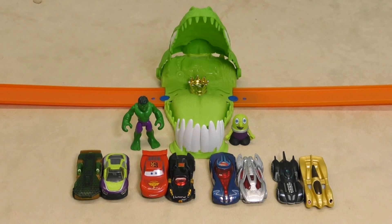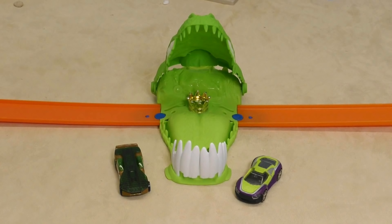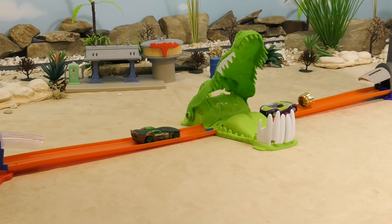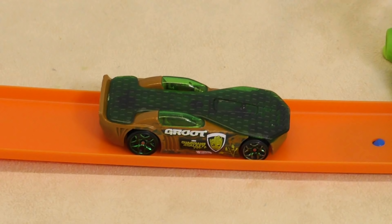So these are the winners of that round — who will go through to the next? Groot versus a Funling. Ready, go! Quite a slow race, but the crown is on the Funling's side, so he's out and Groot is through.